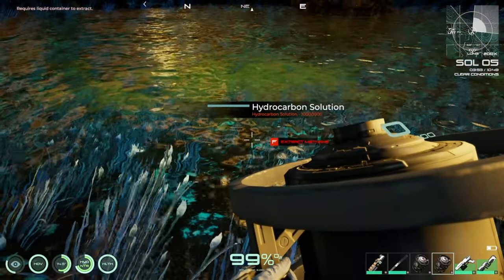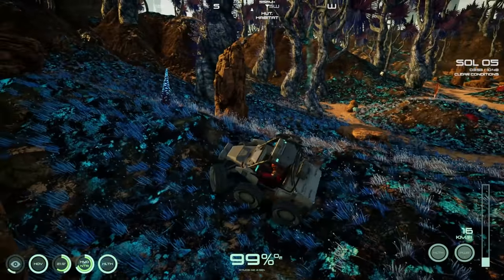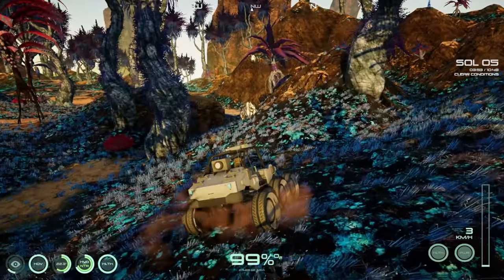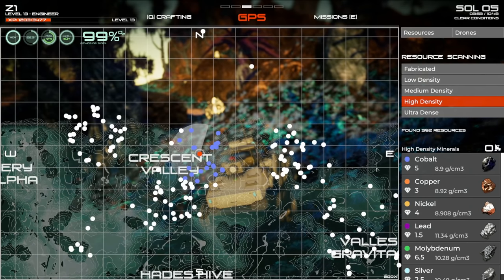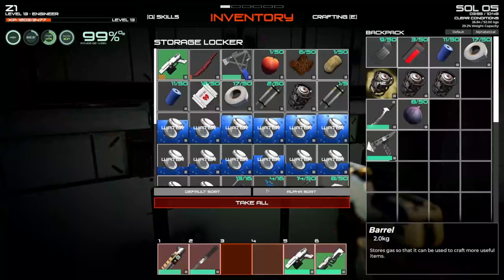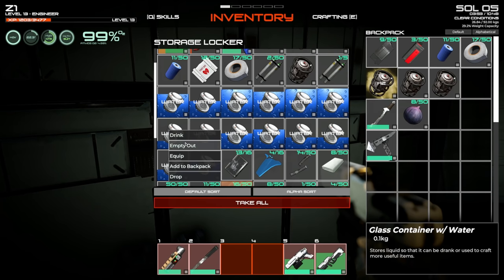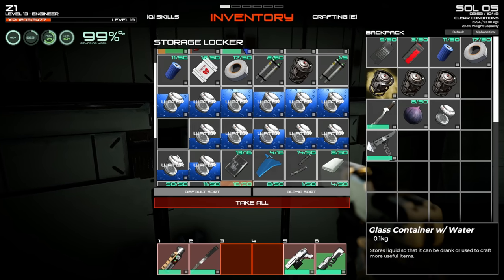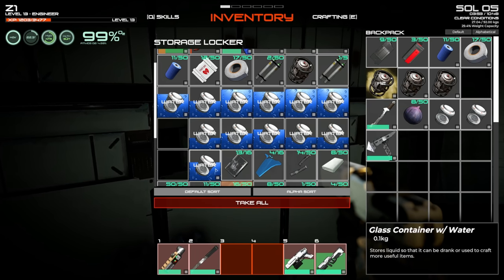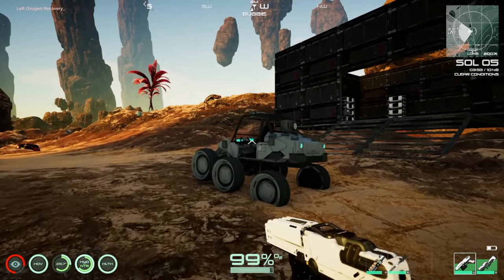Found the hydrocarbon solution pool! But collecting it requires glass containers, not regular canisters. We need glass jars. Drinking from some partially used containers to empty them out. No copper visible right here, so we'll need to find that separately.